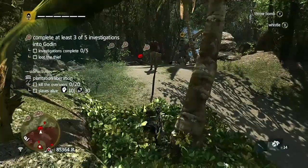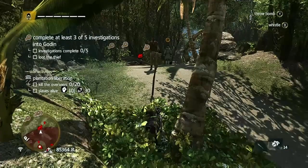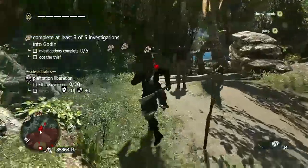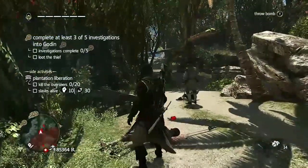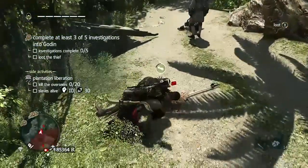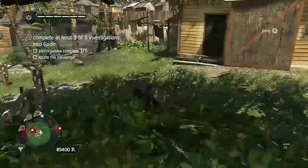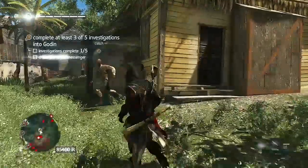Wait for the guards to go away and loot his body. I ended up getting detected — I had to escape and hide in the bushes. The second one you're going to want to do is on the south end of the port. Just use your Eagle Vision and go to this spot right here.